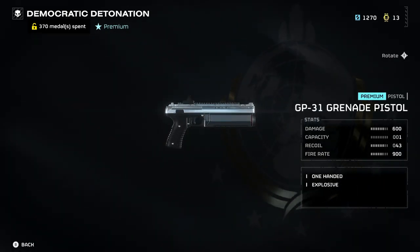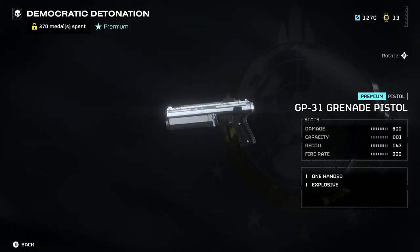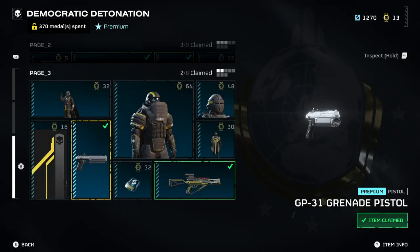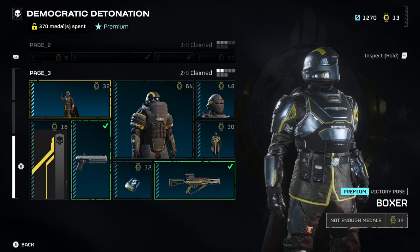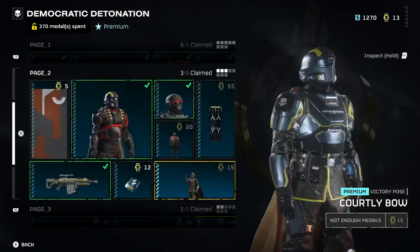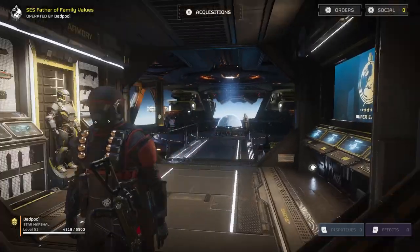Last weapon on our list is the GP-31 Grenade Pistol, which is the first secondary weapon that can take out both Bot Fabricators and Buckholes — seriously, this thing shoots impact grenades. And that's going to do it for the Democratic Demolition Warbond. Overall I'm very happy with what was introduced, and I highly recommend purchasing this with your super credits to gain access to these amazing weapons.